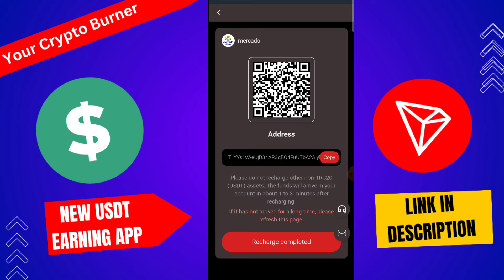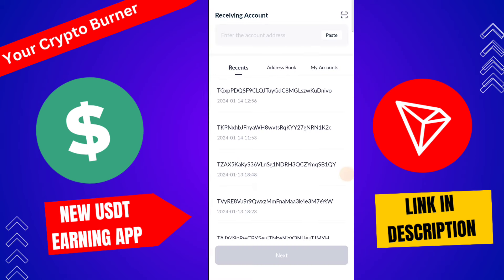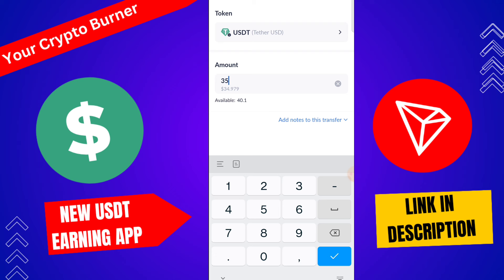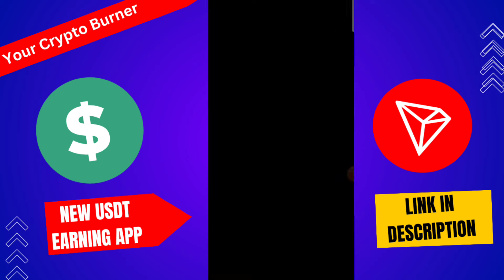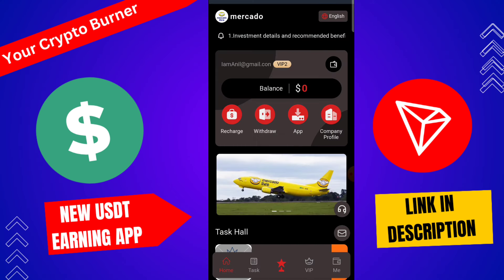The minimum investment amount is 30 USDT, but you only need to recharge 10 USDT since you already receive a 20 USDT free sign-up bonus. For recharge, I'm using MetroLink — paste the address, then click next. Type 10 USDT only, then click next, and your recharge will be successfully completed in one to three minutes.